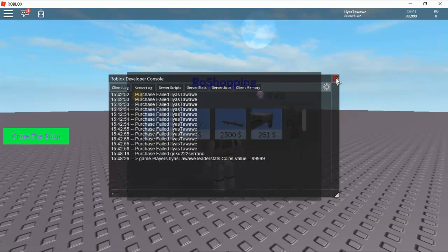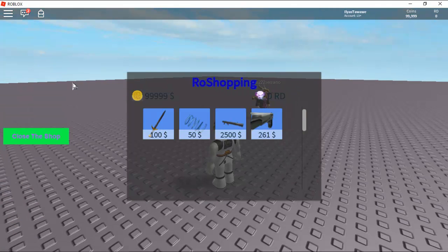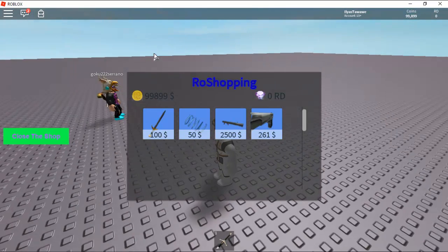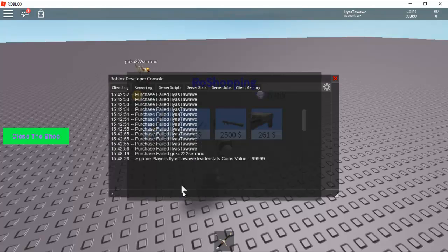Now let's open the shop. As you can see, I have my coins here and I can get some weapons. Let's give this other player some money too — he just joined. Let's add some money to them.